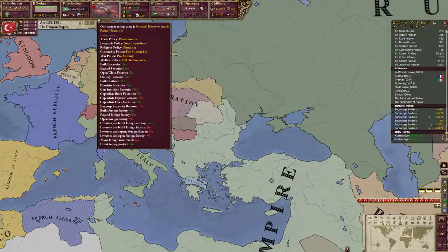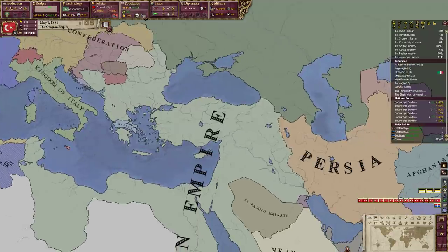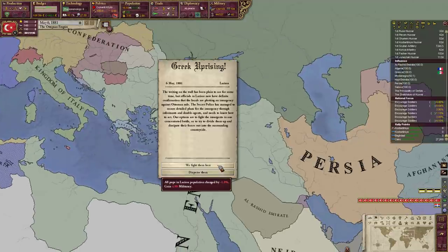We actually have a pretty nice socialist party in power - protection of state capitalism, pluralism, full citizenship, pro-military, and then a full welfare state. We don't have any welfare policies actually enacted, so it's not actually costing us that much.